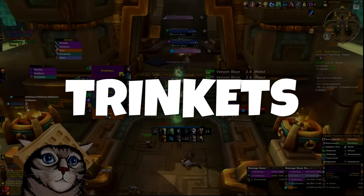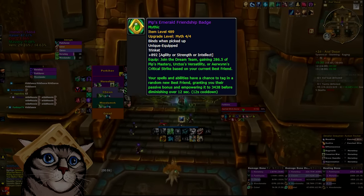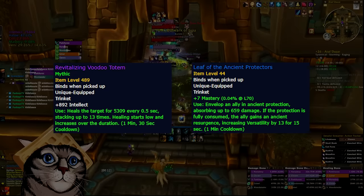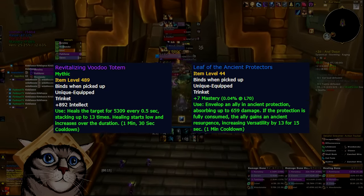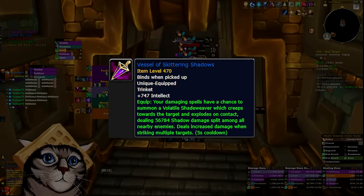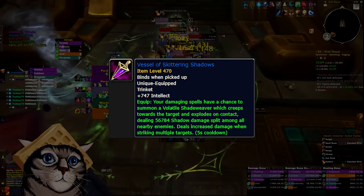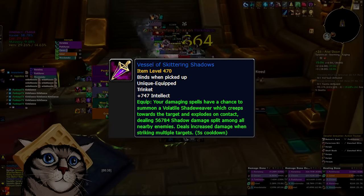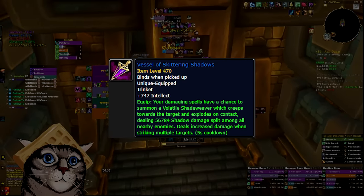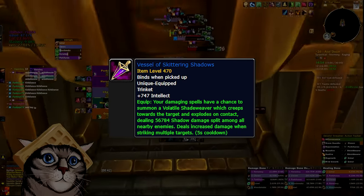As for trinkets, you have a wide array of options. I prefer one stat stick — something like Pip's, Seastar, or Genosuar Blood — alongside a powerful single target trinket, either Voodoo Totem as a big heal or Leaf as a big shield. There are also a ton of good DPS trinkets available. I got a 489 Vessel from Atal'Dazar on my Druid — it does like 10% of my damage in some dungeons. I'd mainly focus on healing-centric gear while you're gearing up, but as you get more comfortable, you can definitely try out good DPS trinkets.